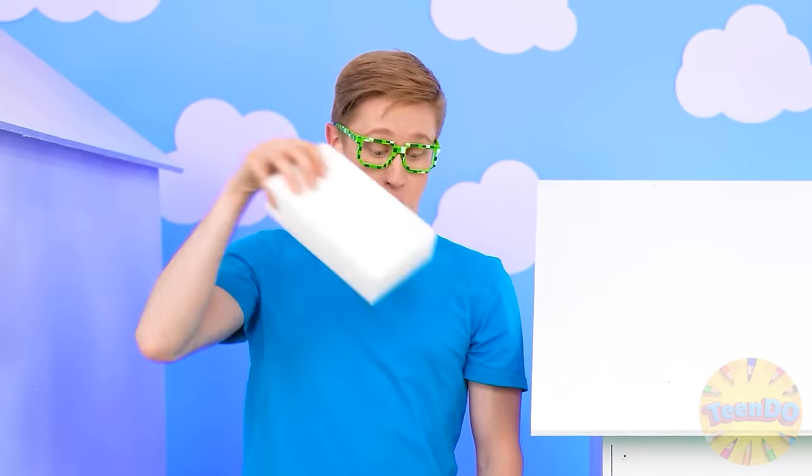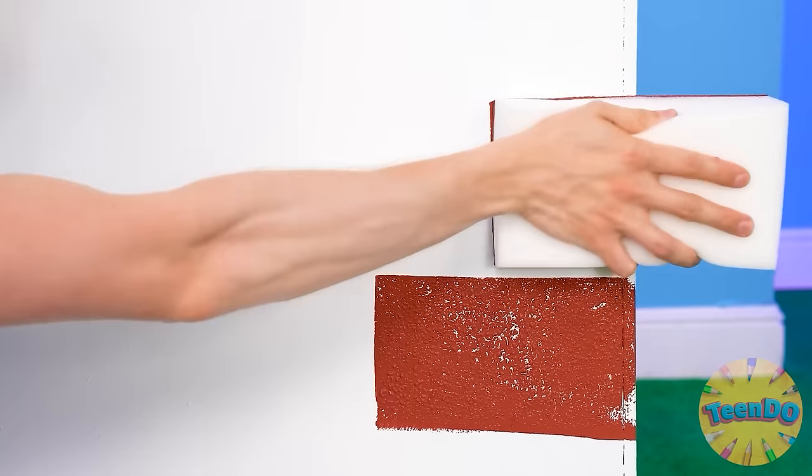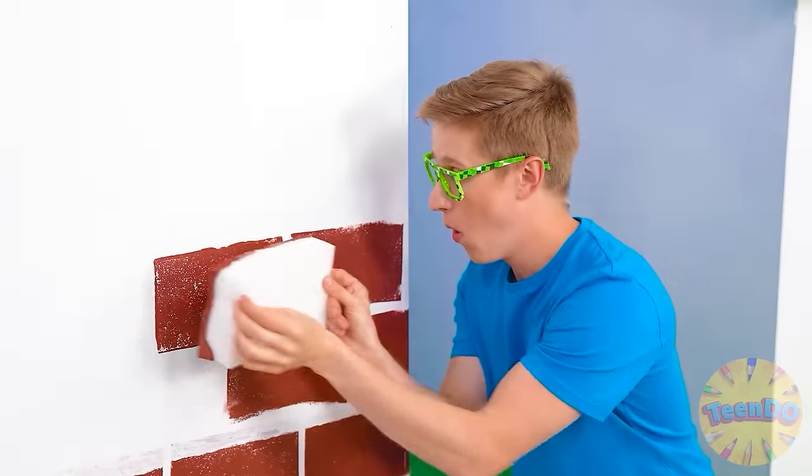Where to start? That's right, I need to paint my house red. It's good that I have a special sponge here. These footprints look like bricks. I will have the coolest design.